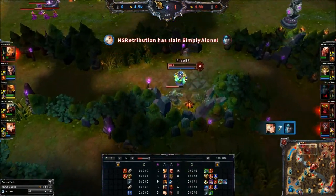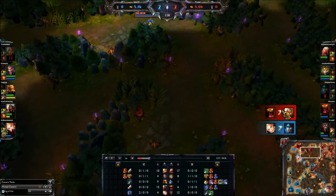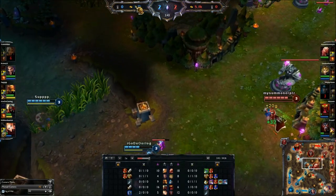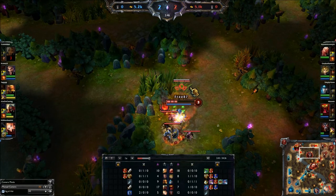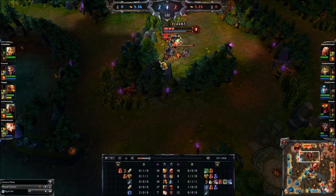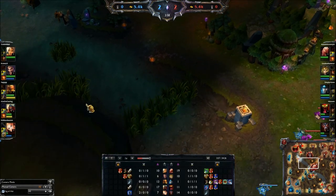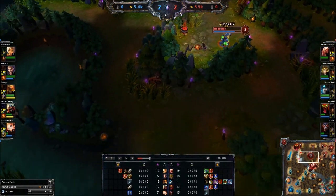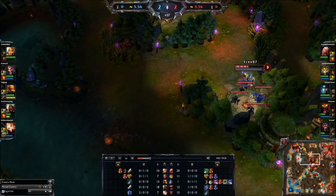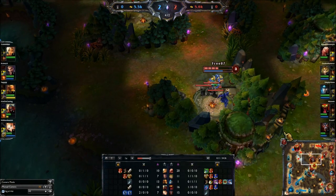I should have been more aware of what was going on up there, or else I would have helped. I'm pinging our mid lane to be aware that Lee Sin might be trying something. I probably warded mistakenly here - this would have been a fine ward over here to keep an eye on them. It's better early game to ward this area to keep an eye on them trying to go into your side. Just a couple of ward mistakes there. I was worried Lee Sin would try to counter-jungle, which he should have done - that was a mistake on his part.